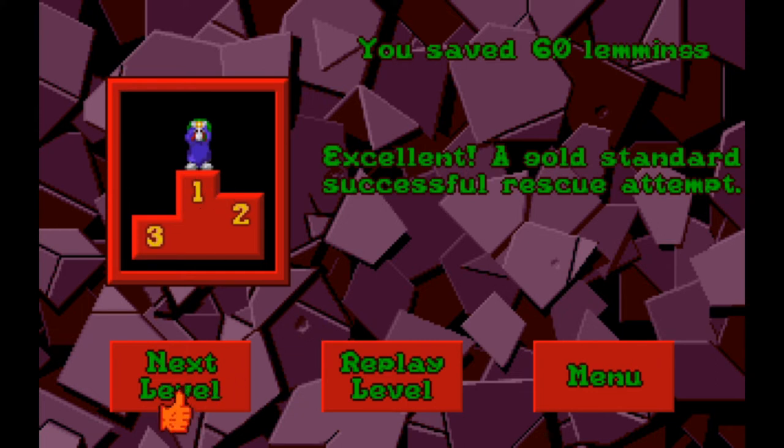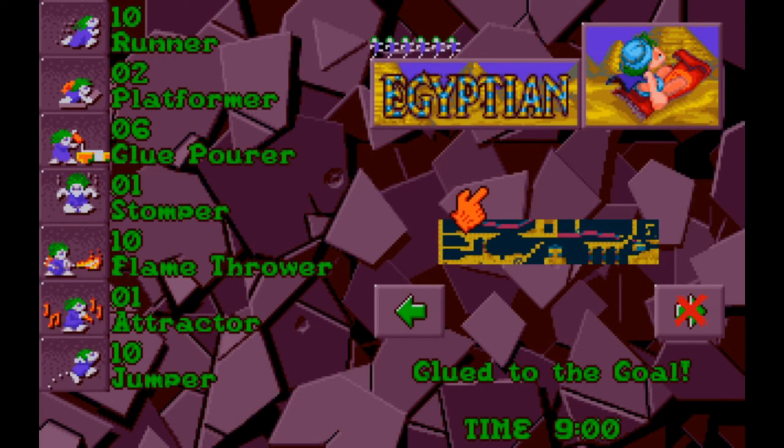Let's go ahead and move on to another level. Egyptian tribe's not too bad so far — they gave us a little bit of room to play around with stuff. So we've got Glued to the Goal. We've got a runner, a platformer — that's a builder that goes straight across — a glue pourer, a stomper, which might be like an alternate kind of digger, and a flamethrower is back. A tractor is kind of like what passes for a blocker in this game — it plays a little song, and everybody who gets in its radius kind of gets entranced by the song. And then we have a jumper. A runner and a jumper — maybe we'll be using those concurrently.